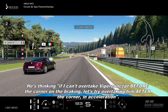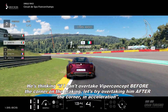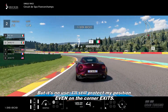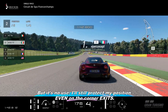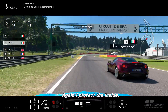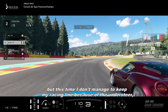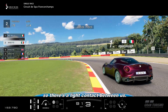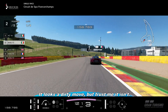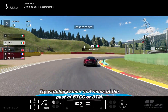In this second attempt, he delays the braking more than me but I still have the inside. He tries to switch position but I still have the inside. He's thinking: if I can't overtake before the corner on the braking, let's try overtaking after the corner in acceleration — but it's no use. I still protect my position even on the corner exit.